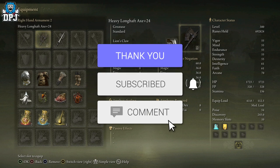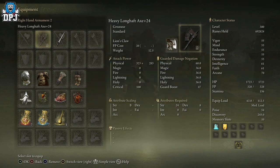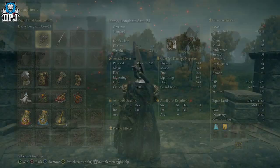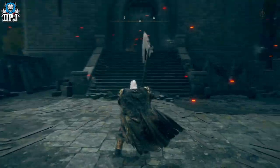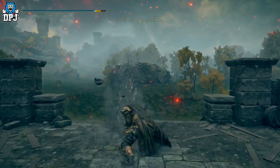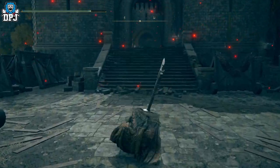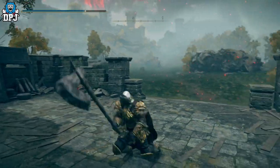My name is DPJ — if you enjoy the video, leave a like and subscribe if you want to see more. So this weapon, this axe, scales with Strength. The required attributes are 24 Strength and 18 Dexterity. It's actually not too bad of a weapon, just not my kind of thing if I'm honest, but I know there are people out there who would appreciate it more. I accidentally stumbled upon it so I thought I'd share exactly where I got it.